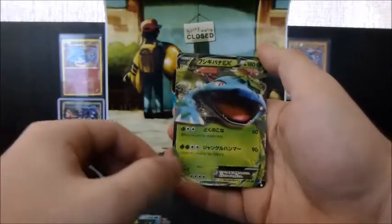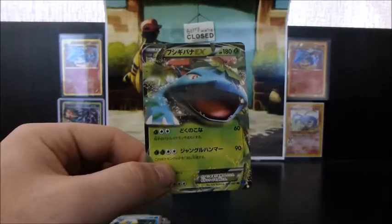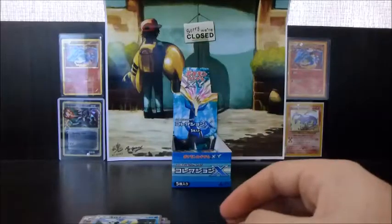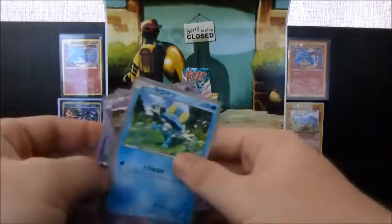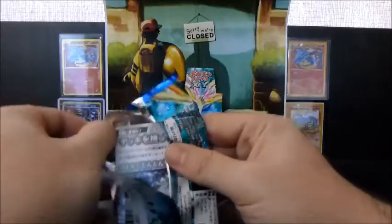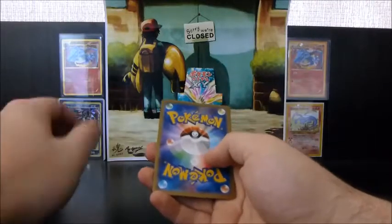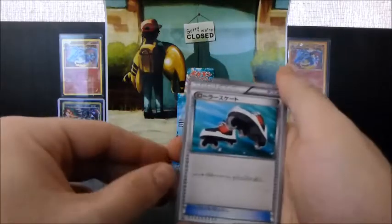Arbok, Ekans, Spoink, Froakie — ooh, Venusaur EX! Very nice. I do love me some Venusaur. I mean, they don't hold a candle to Charizard, but they're almost as good — I'm referring of course to Blastoise and Venusaur. I can't wait to see how the new Charizard EX looks. The Charizard EX full art and possibly two iterations of Mega Charizard — all of that makes you salivate in anticipation.